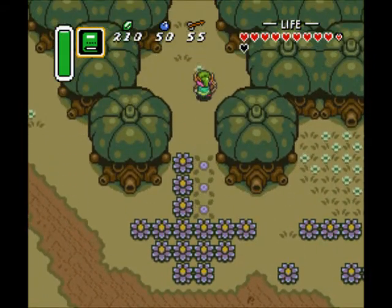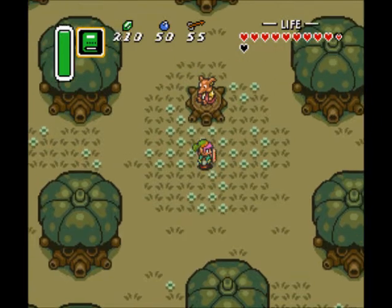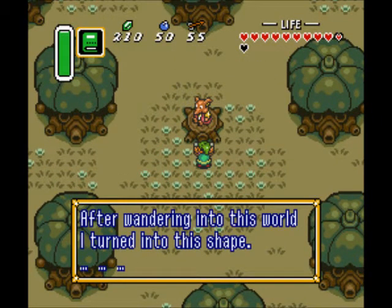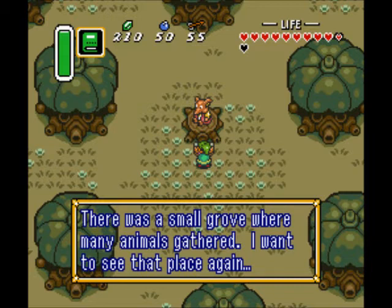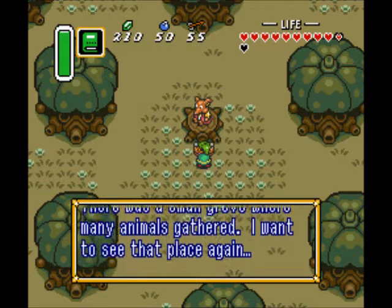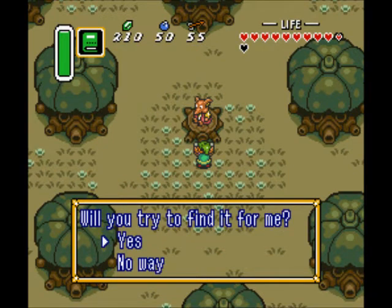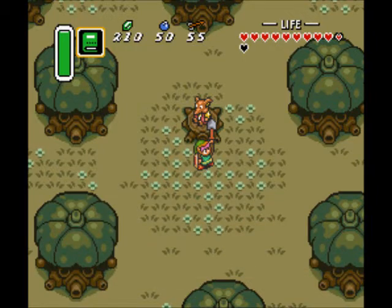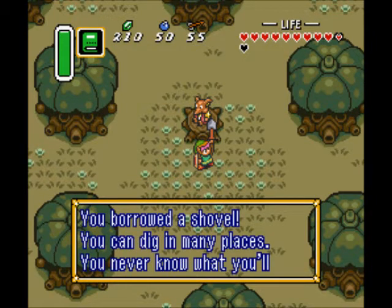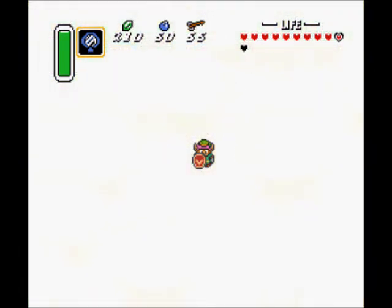I want to head over to the haunted grove, or at least the Dark World version of it, because there's a mysterious guy over here. There's like a fox person sitting on this tree stump. He says: after wandering into this world, I turned into this shape. I enjoyed playing the flute in the original world. There was a small grove where many animals gathered - I want to see that place again. I buried my flute there with some flower seeds. Will you try to find it for me? Sure, why not. And now we have a shovel. You may now call me Shovel Knight. So let's do some digging in the Light World.